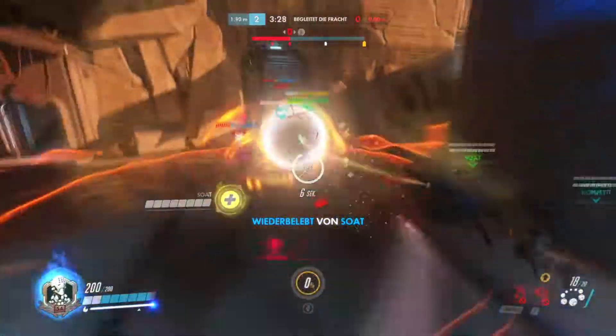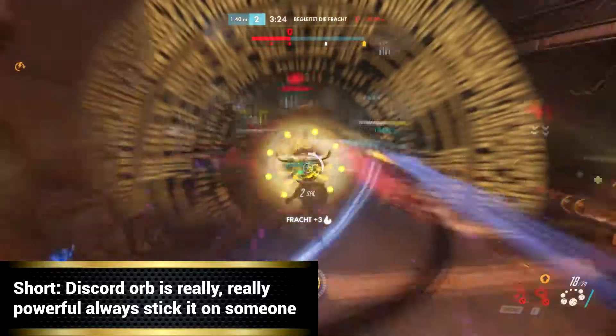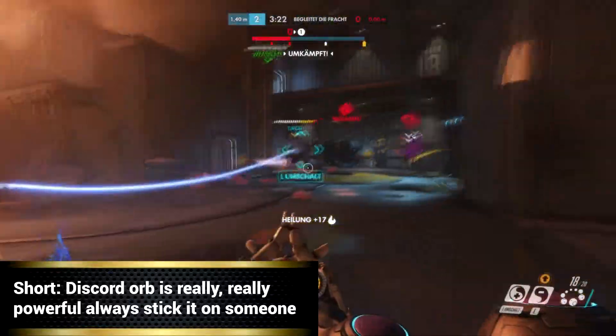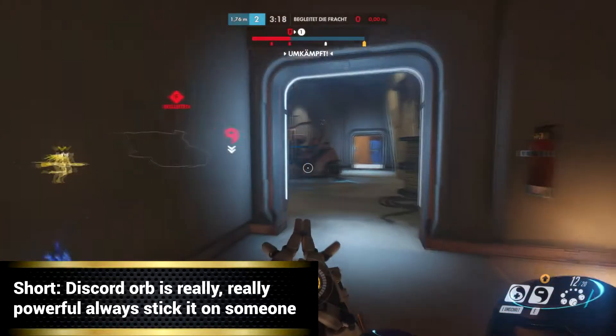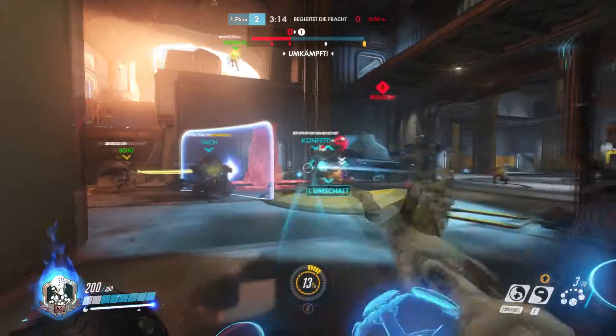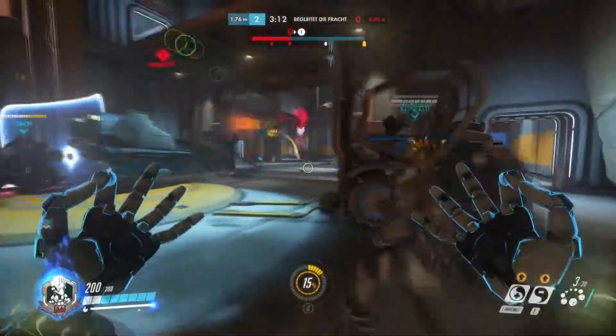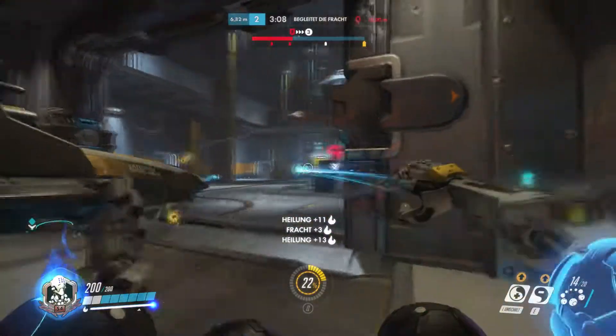What you can do too if you play in a team: focus targets by getting the orb on them. If you are the caller, get the orb on a target and just call that guy out — you will never see someone dropping that fast, trust me. Always use your Discord orb for yourself to deal damage and for your team. It's really, really powerful.